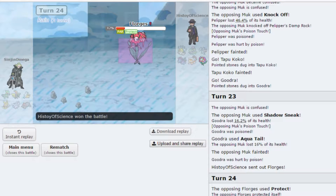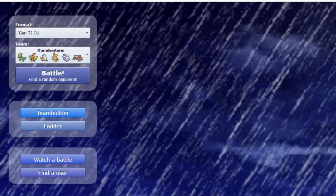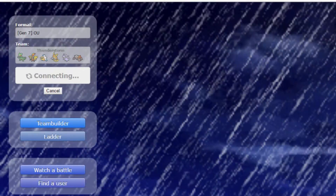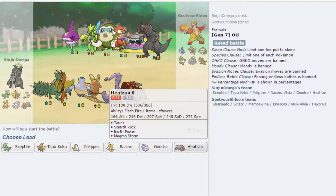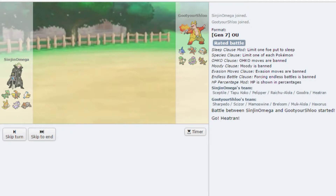Let's jump into the third battle. We lost to Protect and Poison Touch — you get lucky to get two Poison Touches in a row. I can't say much because I did hit like five Thunders in a row outside of the rain, so I mean — it looks like a good Heatran lead.